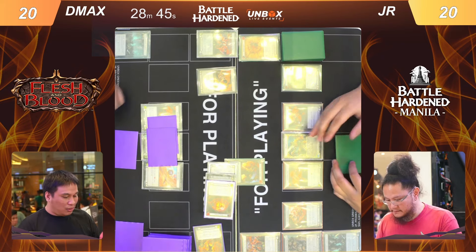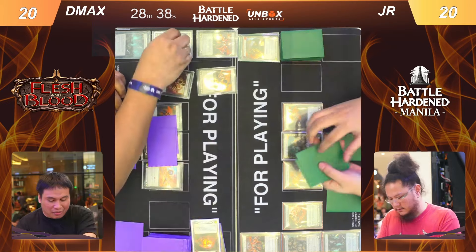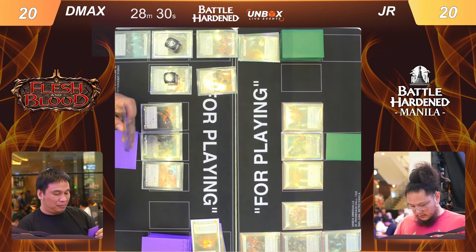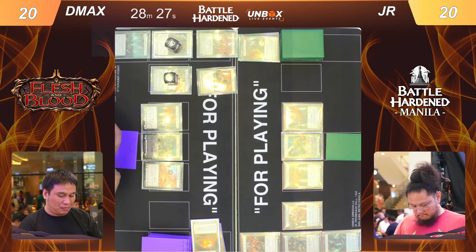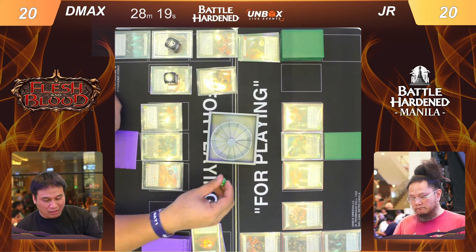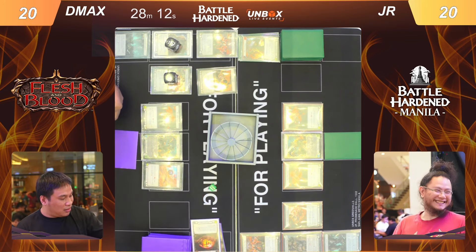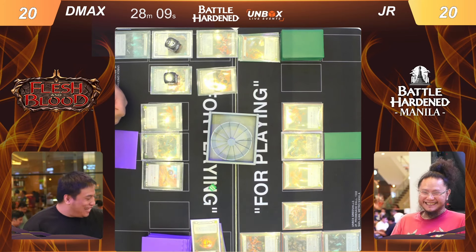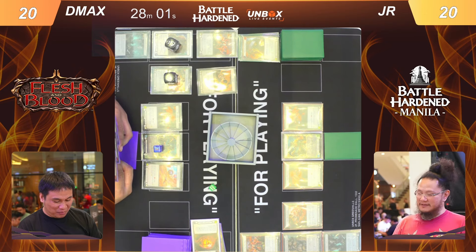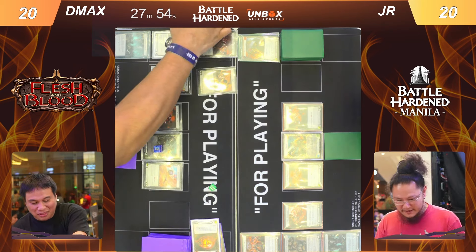That's an interesting block from D Max, and it gives me the feeling that he might have a power turn coming. He's picking up the banished card and it seems to be a roll for scab skin. The dice roller only rolls sixes — and with three action points available, let's see what D Max is able to pull up. D Max is in a very good position with three extra action points.